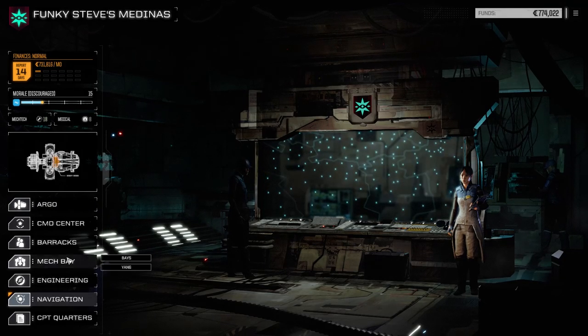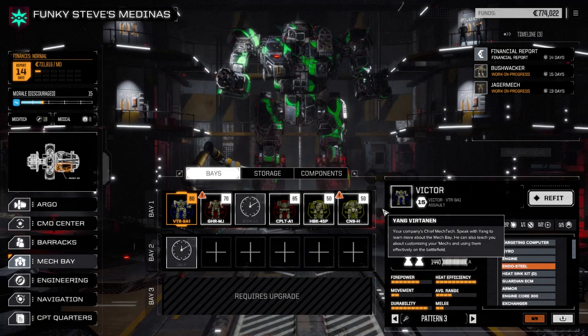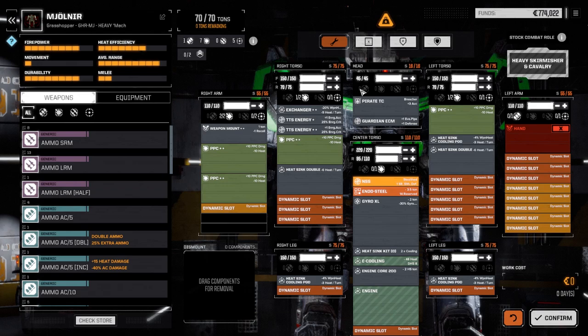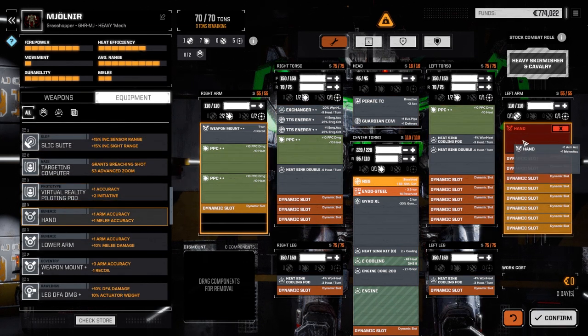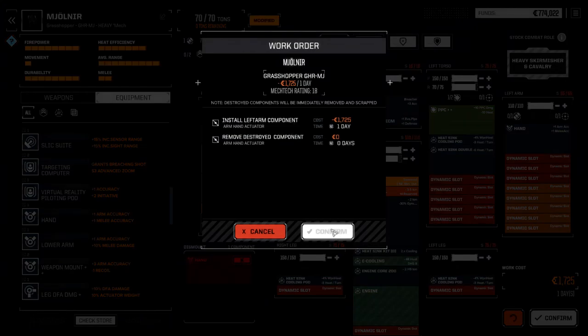First thing I want to do — we've got most of our mechs back. Let's go to the mech bay and have a look. I noticed we had something missing: a hand. Let's get that fixed real quick before I forget. We don't really need it for this mission, but let's put one in there just in case we need to melee with somebody. Confirm this for one day.